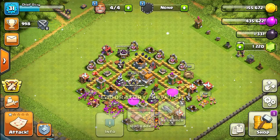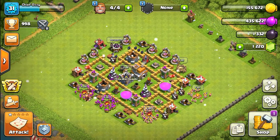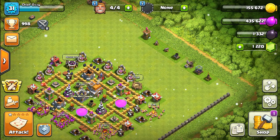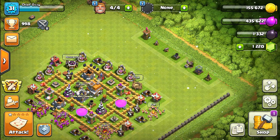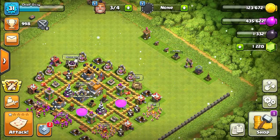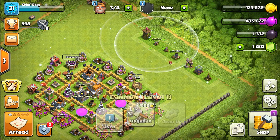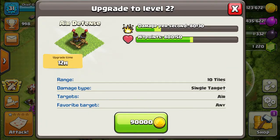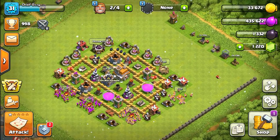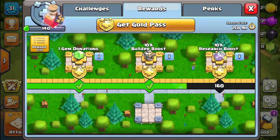We're close to upgrading the barbarians. But before that, let's upgrade some of our new defenses. First we have an air defense, and we'll upgrade the mortar. We'll also upgrade the air defense since that's going to take the longest. That leaves two builders left. We'll also claim this hero portion reward - there's some new stuff we're getting.